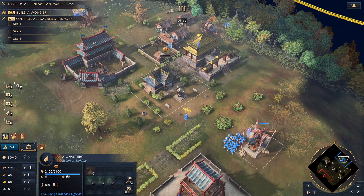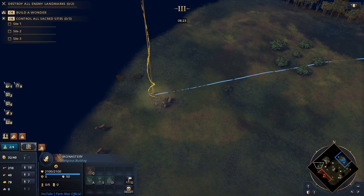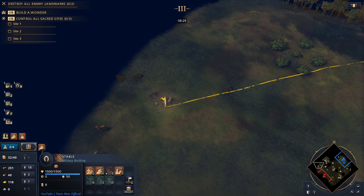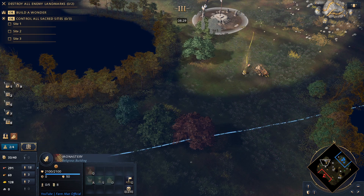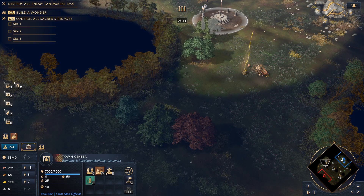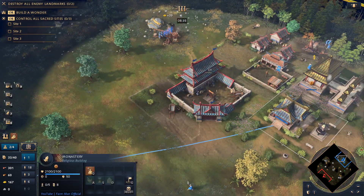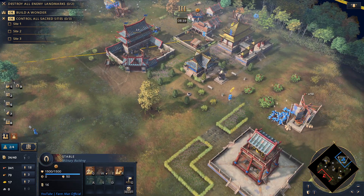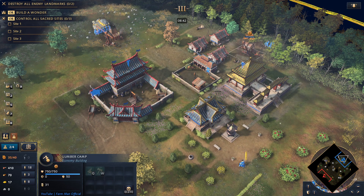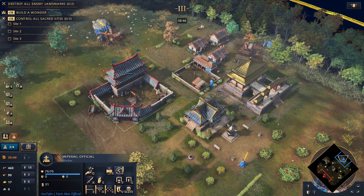We're going to start grabbing those relics. That's the build order in a nutshell — try to get as many relics as you can and get map control with the lancers. Protect your scholars and monks to be able to secure the relics. Once you've done that, you can start moving villagers from gold to stone, and also move villagers from food to wood, because to get the second and third town centre you'll need stone and wood.